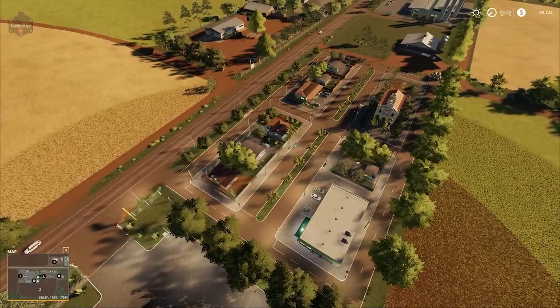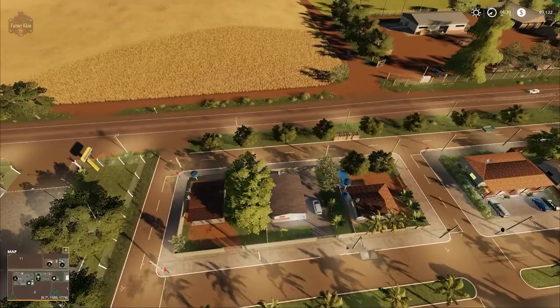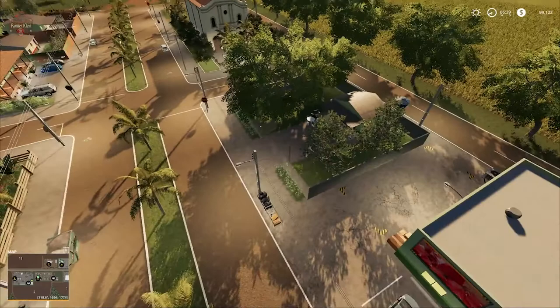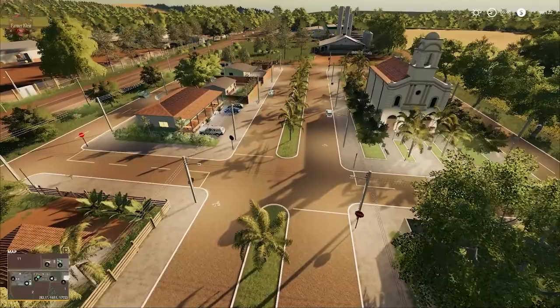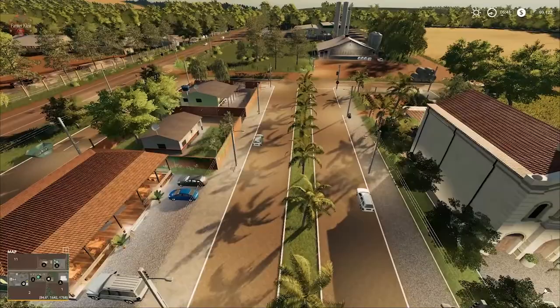Moving over to town, this is where we find the three buildable areas — three houses we can buy. We can buy the plots to the left and to the right, and on this side we have our sell point for eggs as well as our sell point for potatoes and sugar beets. A little further down the street we have the third house that we can acquire.